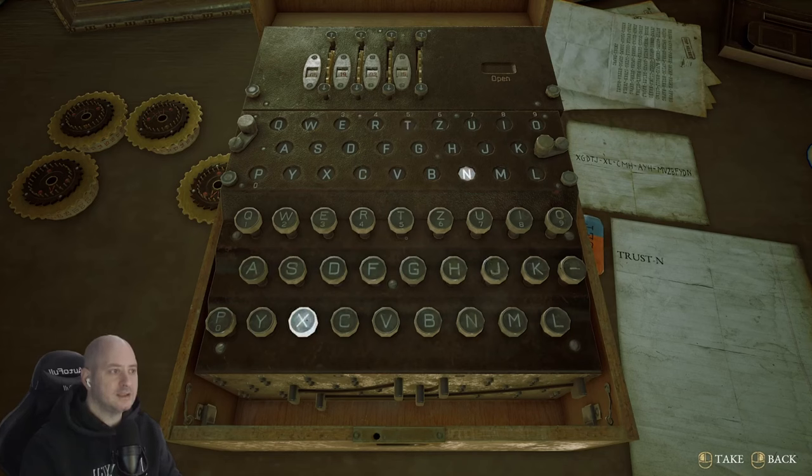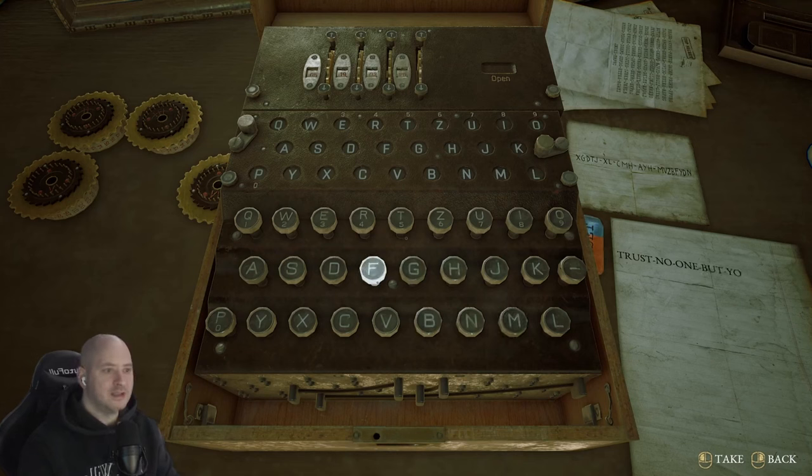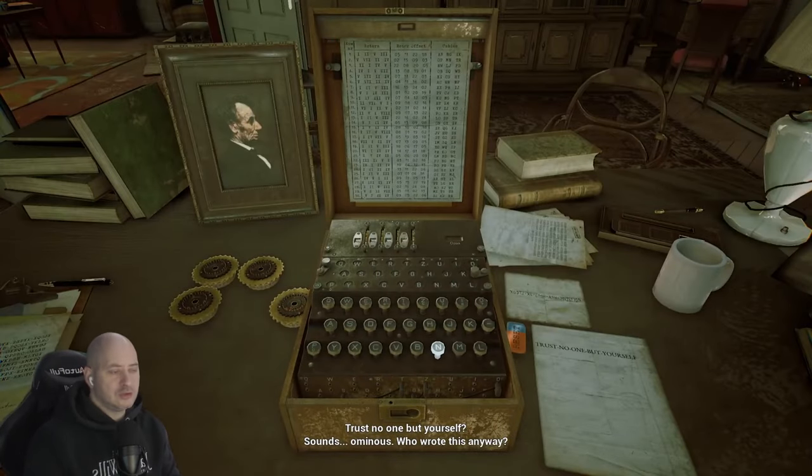Trust. X, L, A — Roman 5, 3, S, T. The hint on the piece of paper surely has something to do with the machine. X, G, M, H, H — trust no one. M, V — Z, Z. Can't find it there. Z, B, F, Y, D, N. 'Trust no one but yourself.' Ominous. Who wrote this anyway?